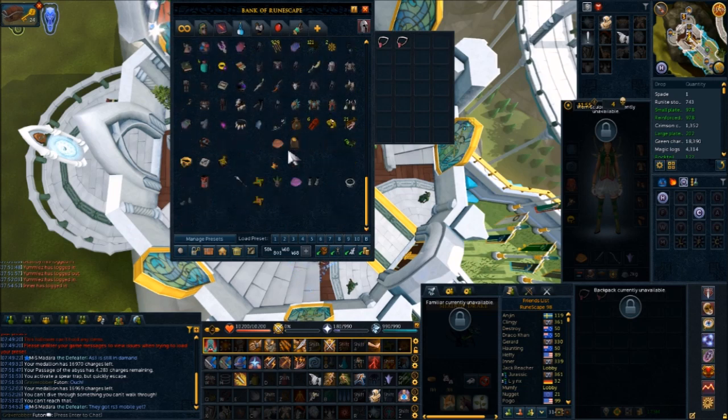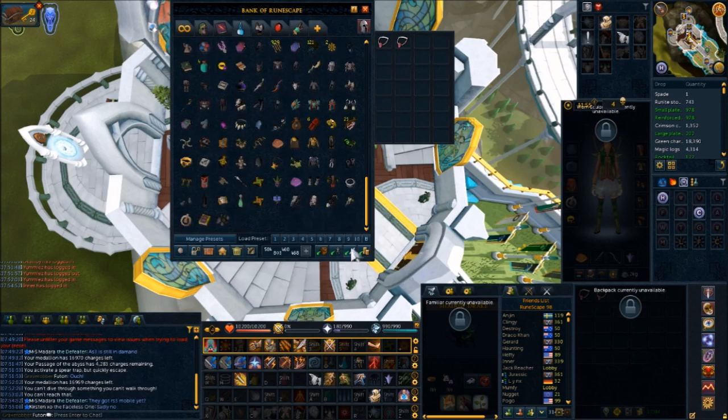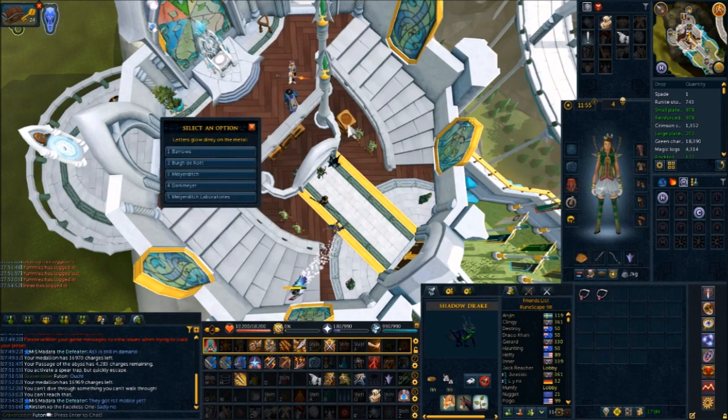Basically, this new way of getting them is just broken — it is really nice. In fact, I wouldn't even worry about ever protecting your salve amulets anymore, because they are so easy and so quick to get back.